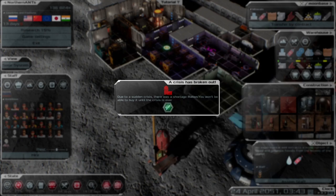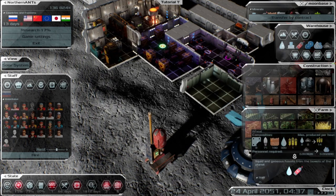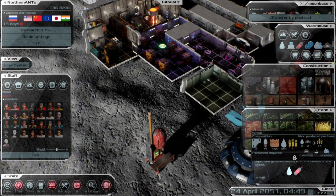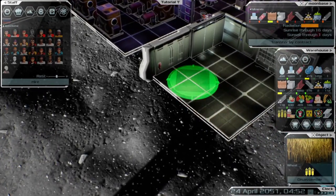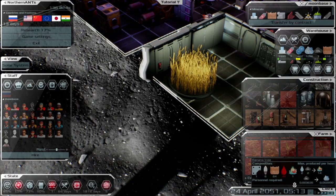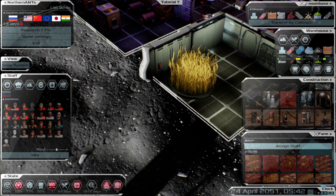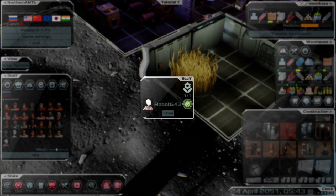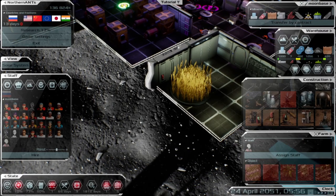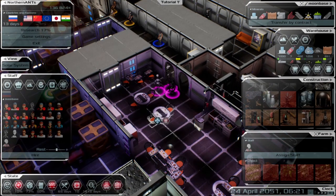Due to the crisis, rations won't be available for now. Here we go — I want to get at least one farm set up. Oh wow, that used almost all the water we had. The robot staff is assigned — there we go. Now we'll at least be able to grow wheat.